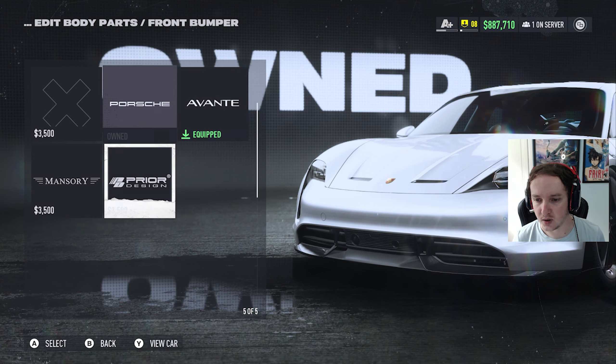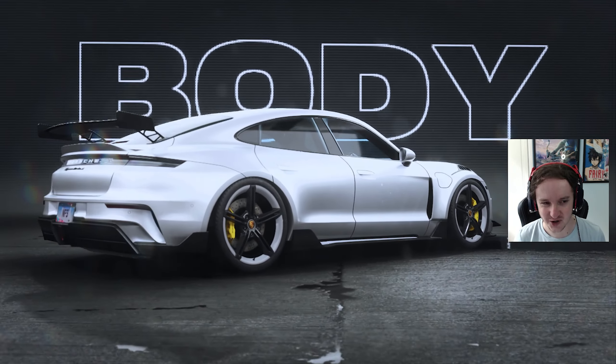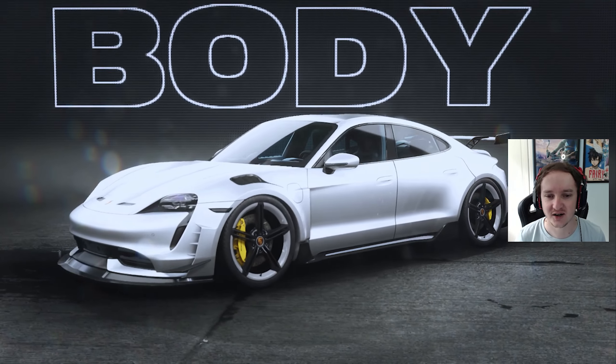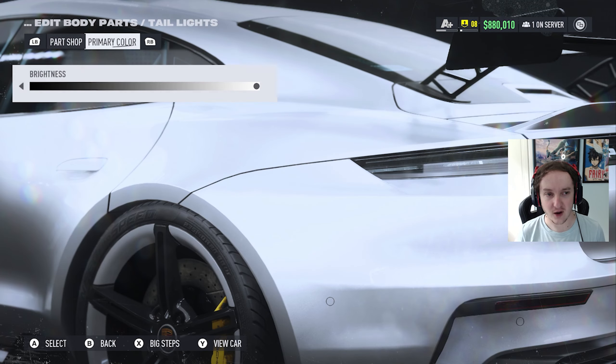Going into body parts and editing out that front bumper - yeah, that is looking much better. I think it's pretty sweet. You can obviously change the hood as well - I'll probably just keep what we've got. You can't do anything to the headlights except maybe change the color, so let's make them black.